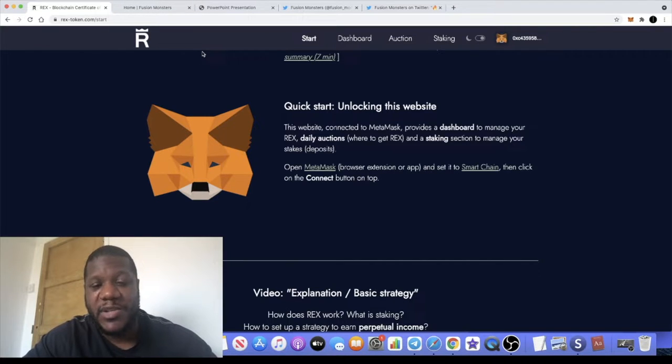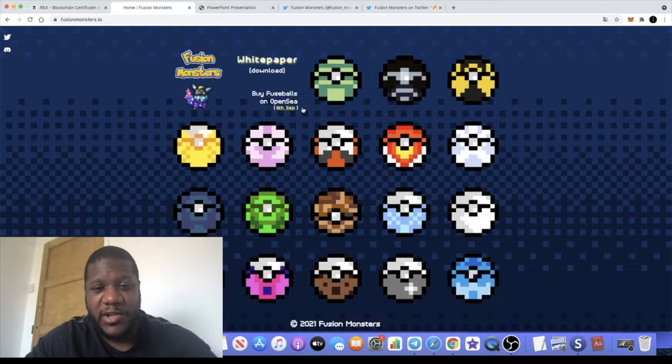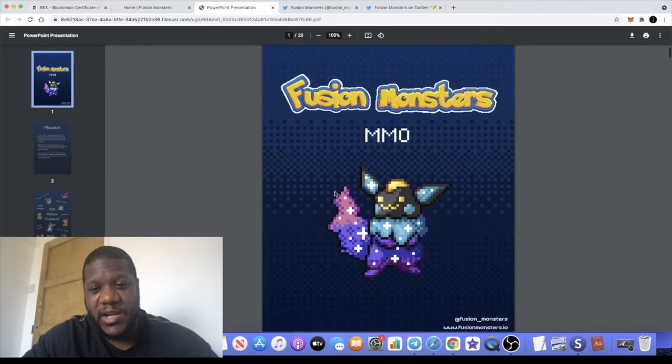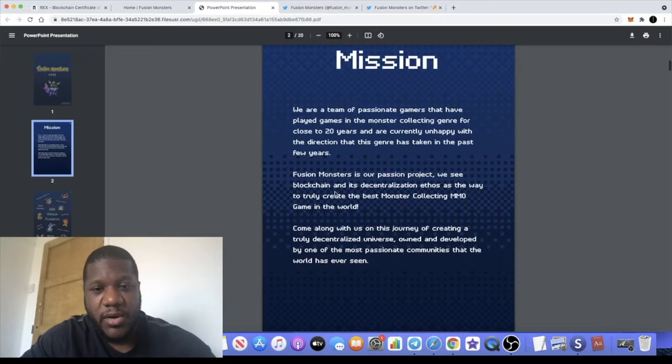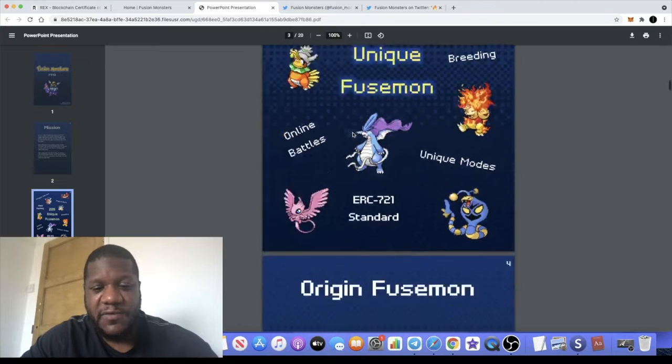Now going back to Fusion Monsters — like I said, we're giving away NFTs and nobody's got these yet. It is a play-to-earn game on the Polygon network. Let's have a look at the white paper and find out exactly what you're getting into with this project. Basically it's sort of like Pokemon — these are the Fusemon, which is obviously short for Fusion Monsters, just like Pokemon is short for Pocket Monsters.